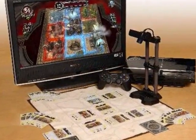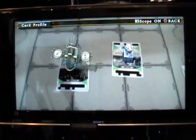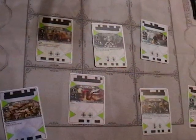Players are able to customize their decks as in normal trading card games, but these characters come to life via the PS Eye. Cards consist of spells and creatures in five different elements.